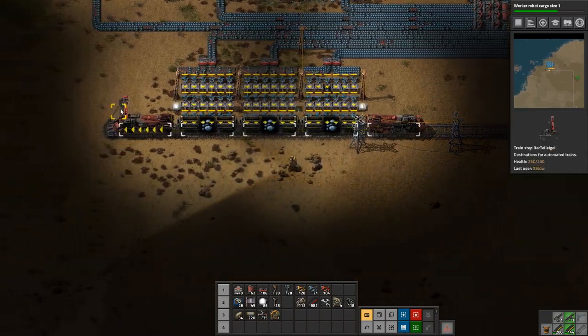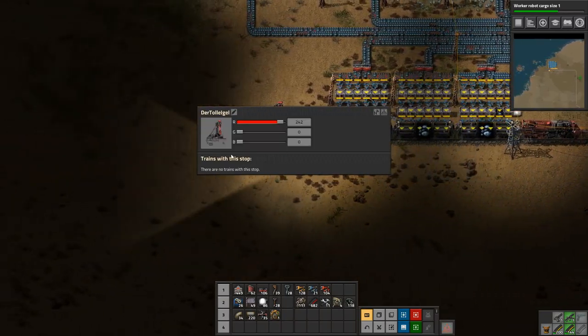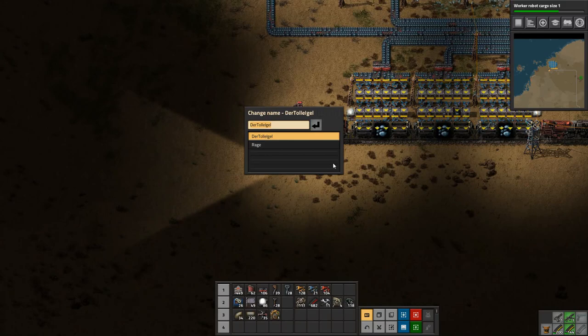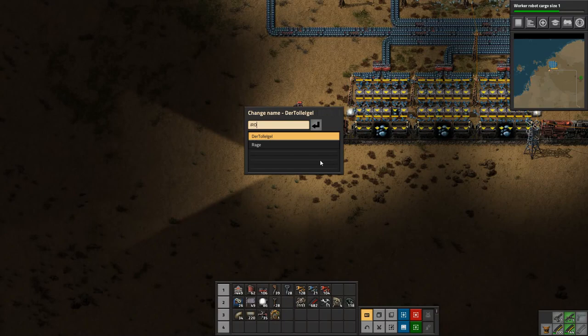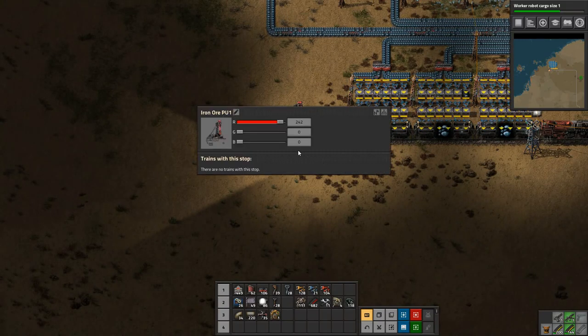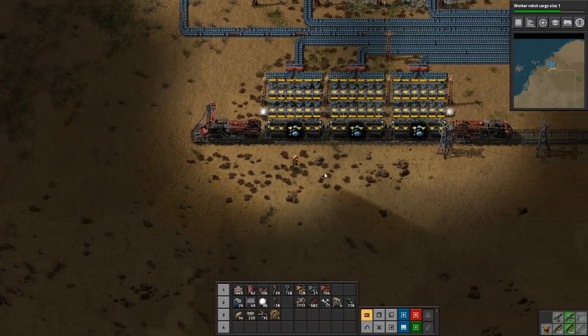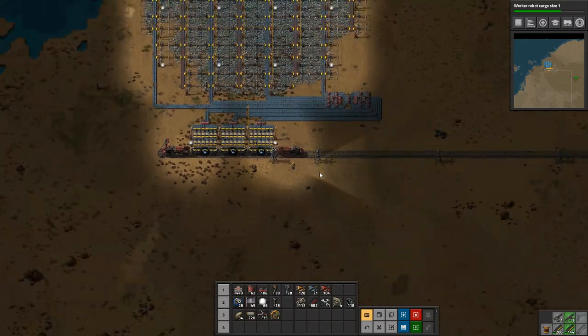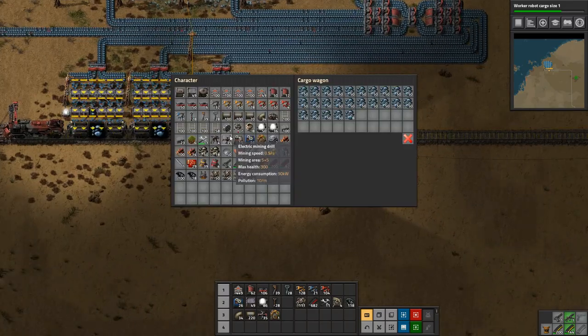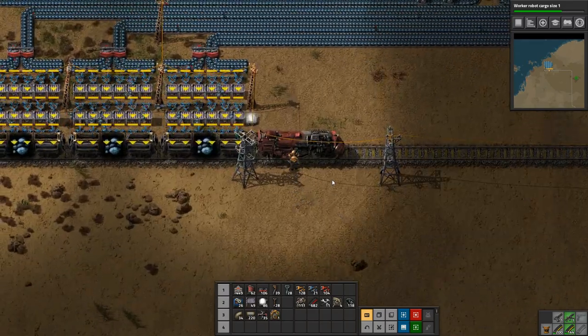Before we do that, let's rename this train station so it's not called 'station'. We will call it 'Iron Ore Pickup 1'. Since I'm colorblind I'm not going to mess with the colors. The belts are filling up nicely and the train is filling up nicely — very good.